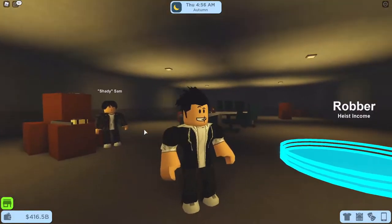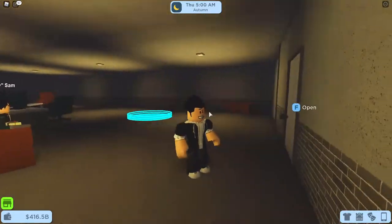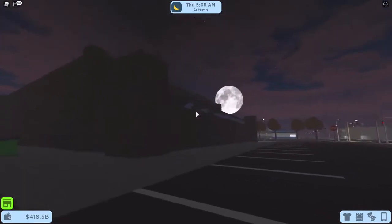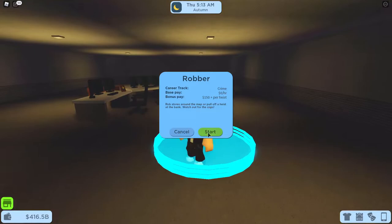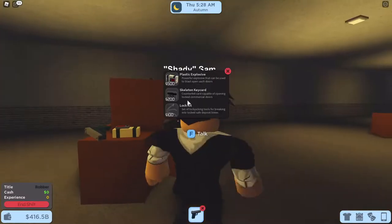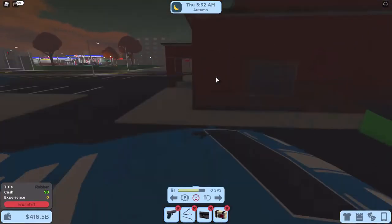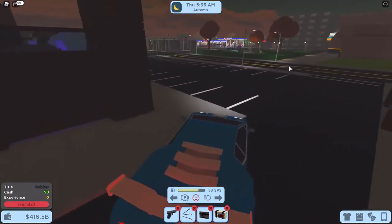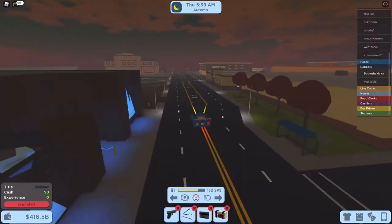I'm pretty sure the best job honestly is to join Shady Sam. The location for Shady Sam is next to the nightclub and next to Paghetis. We just do this. The only problem is you have to buy supplies, and basically I just buy all of that stuff. This is where you got to check — there's no police, so it's basically a win for me because I don't have to worry about anything, but I will keep an eye on the police.